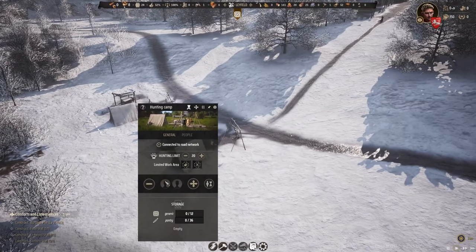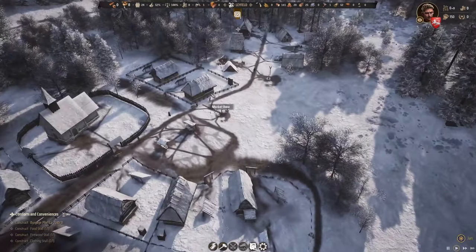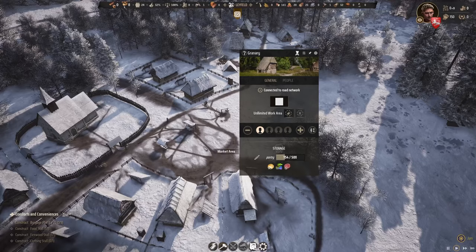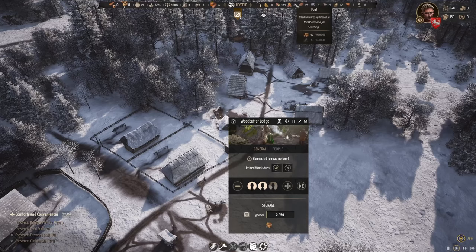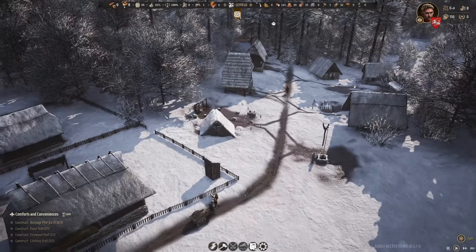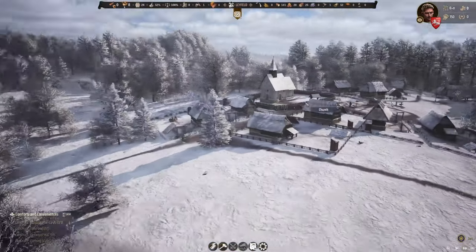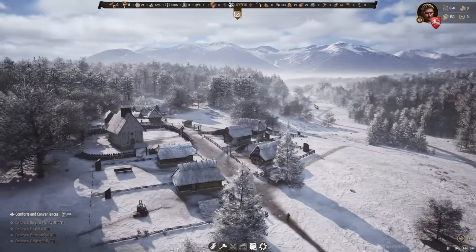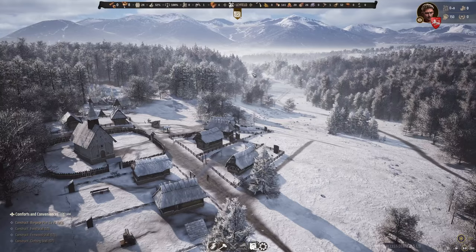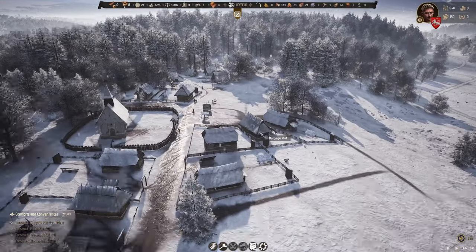I've got a hunter but I've reduced the assignment to zero because we have enough food for now. I was focusing a bit more on firewood as it is really low at 40, so we got two people working on the woodcutter lodge right now. This is really a beautiful game with the landscape and I like how far we can see. We also have this mist over the land so it seems to be very cold indeed.